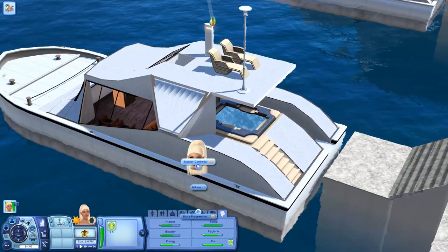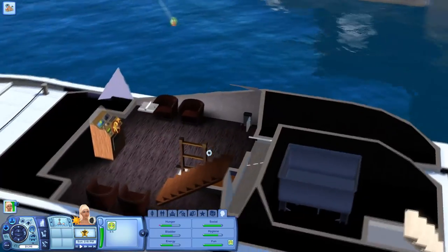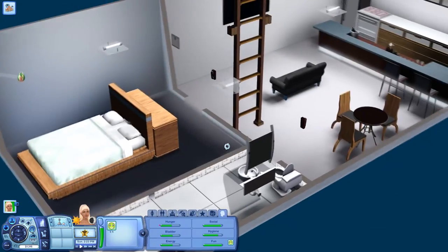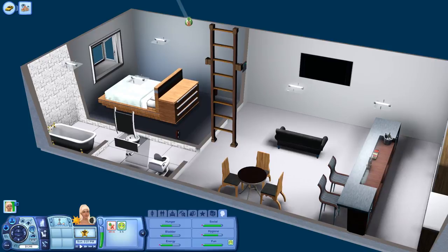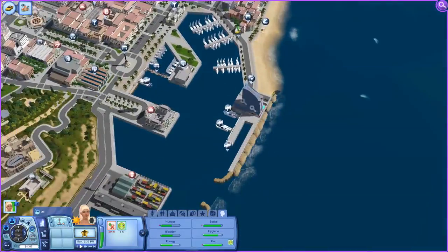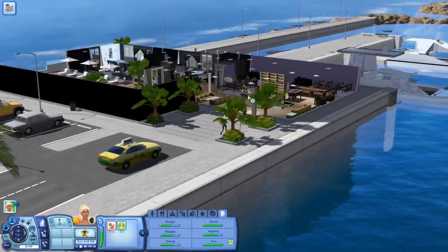Let me take a look at the next houseboat too — this one looks really cool. It's got a hot tub and a seating area up top, and everything downstairs. Wow, they've got a massive fancy bar! These would be amazing to live in. She's just about at the hotel and I really want to take a look because it is a major part of this world.